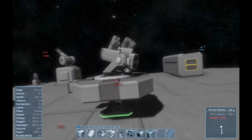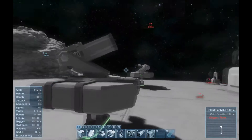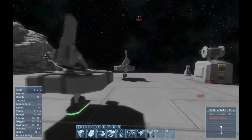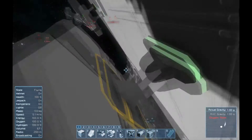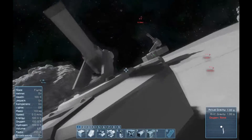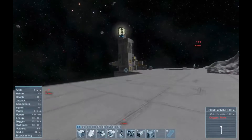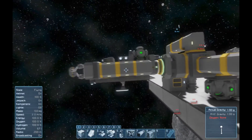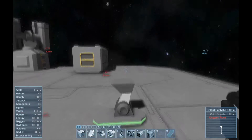The missile turret for the small ship - these are fairly new to the game and they look amazing. There used to not be any turrets for small ships so these are a big improvement. The missile turrets only have the large door on the bottom, so you have to tube it up using large conveyors on a small ship, much the same as the large ship turrets.